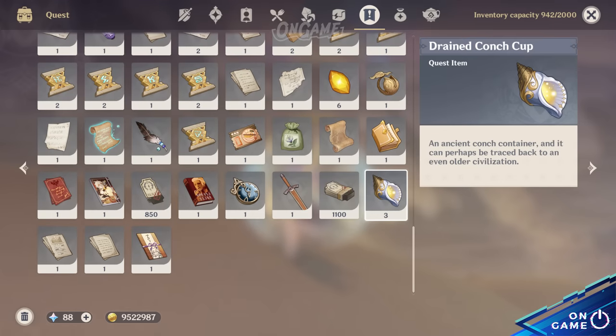You need to collect the Drained Conch Cup to be able to change it into the Searching Sacred Chalice. The Drained Conch Cup is available by completing numerous quests.